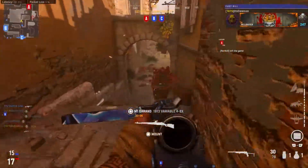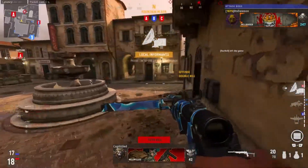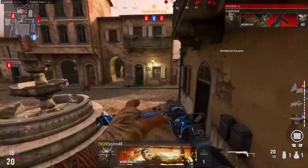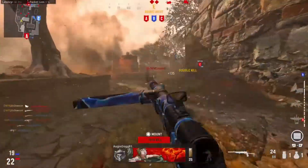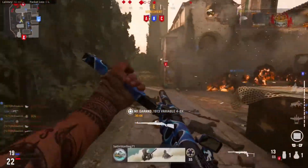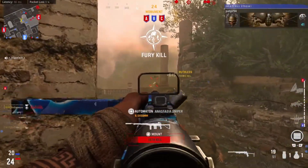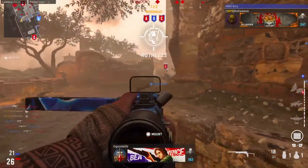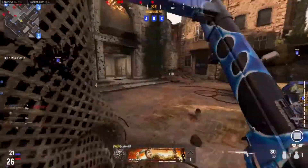I saw an enemy — now we can pop off for real. My dog got that guy. I gotta get out of there, they're spawning right there and I don't want that. I don't want to be confronting them right up close, you know what I'm saying?